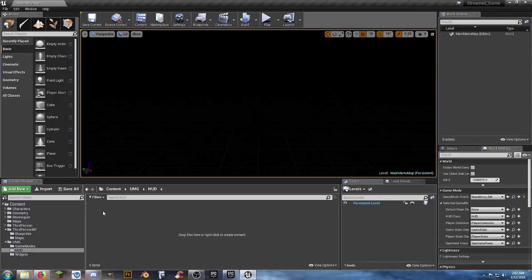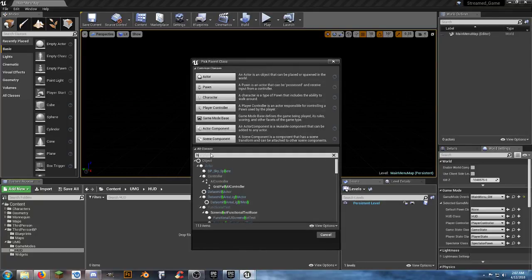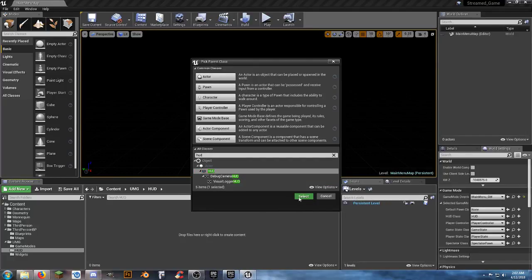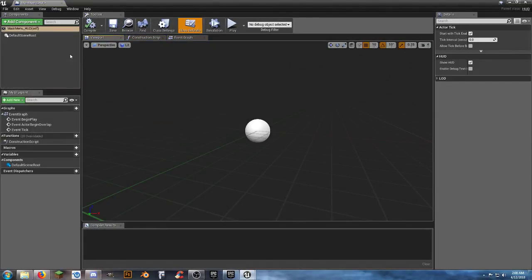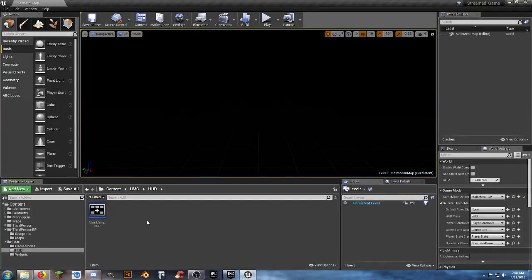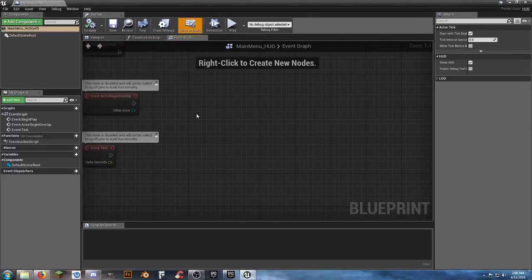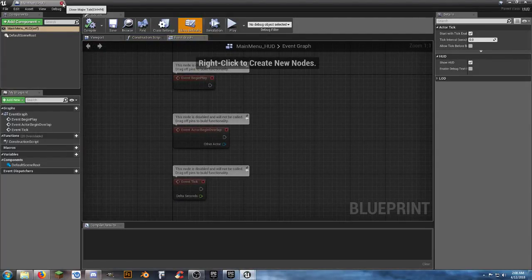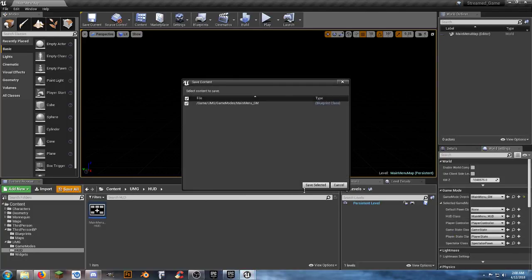You can go about this a couple of different ways. Create a blueprint, search for 'HUD,' select it, and name it 'MainMenu_HUD.' Going into it — it's just a basic system. Hit save and close. There's absolutely nothing in it. We've got an event graph where we can describe things, but we can select that as our main menu HUD and do a save all so it's locked in.